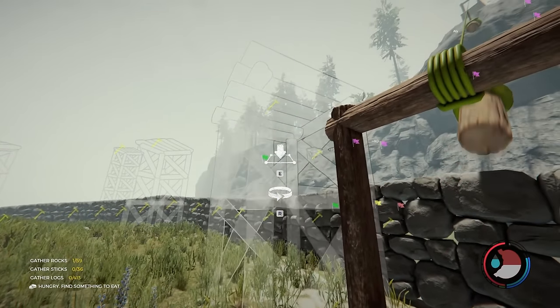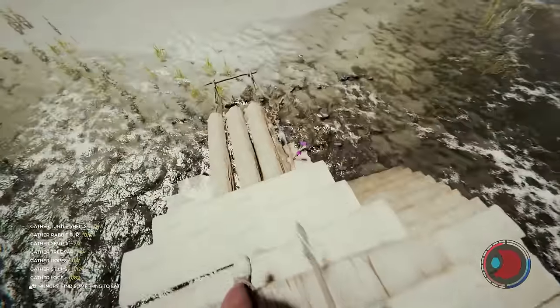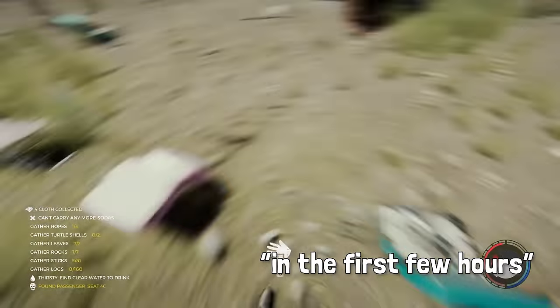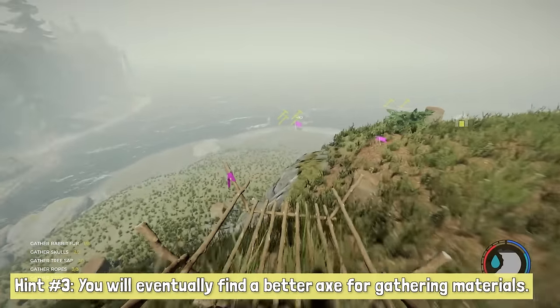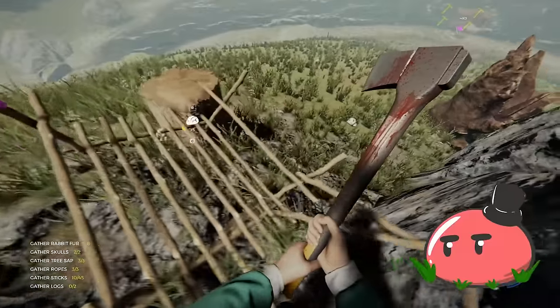As this is a survival game, obviously there's going to be resource gathering and resource management. Most of the time, what you'll need to build your base are logs, sticks, and rocks. That's it. Yes, you'll need rope, cloth, skulls, and other things besides that, but usually it's just those three — all of which can be gathered with just a regular plane axe. You'll also need leaves, but you can acquire those passively by gathering logs and sticks, so don't worry about it.